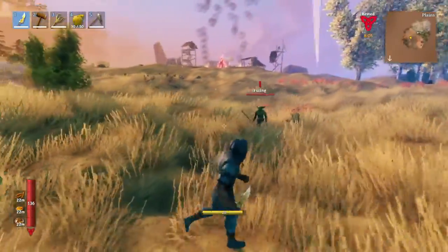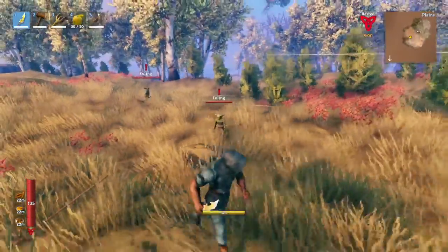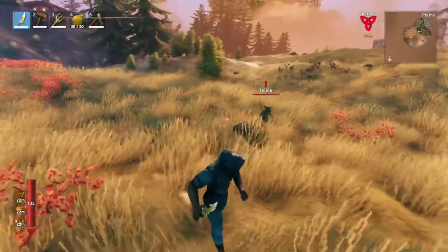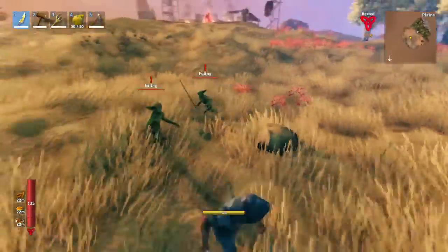Each of the regular Fuelings can have different weapons. As you can see, the one chasing me has a sword and this guy has a spear. So the regular goblins are separated into two categories: there's melee, like this guy with the sword, and ranged, the ones with the spear.